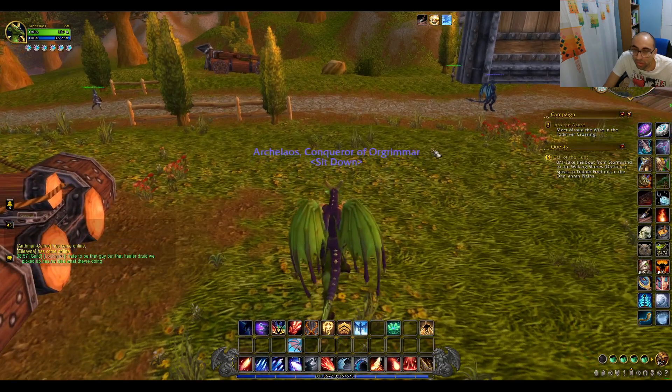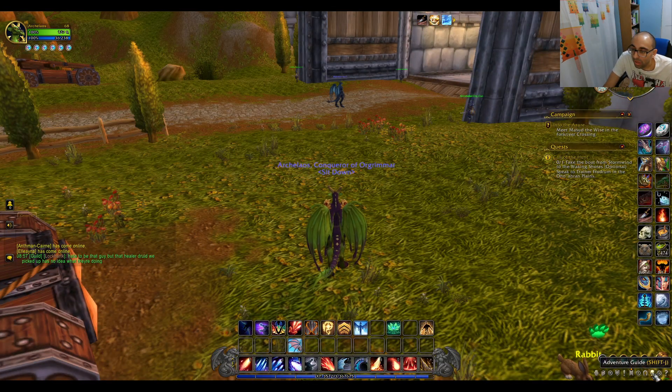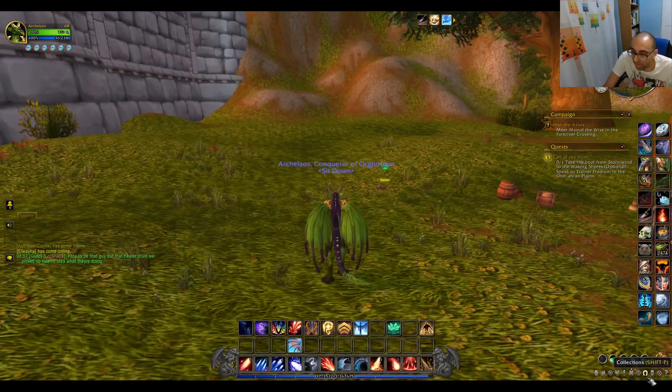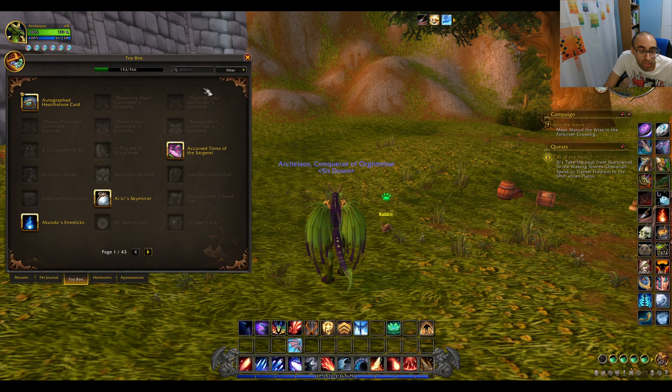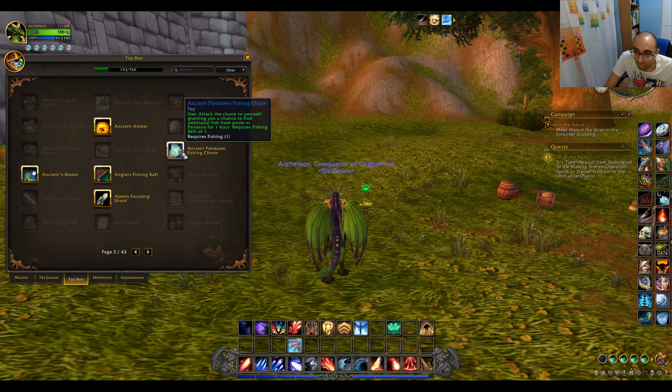So there are these things called toys. They weren't always a thing because you would have items that did various effects. Anyway, to find them here, you go to Collections, go to Toy Box, and you have a few different ones. They all do different things. You can float across the water.